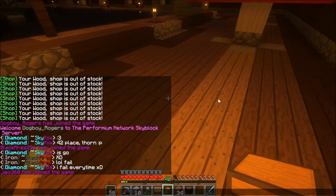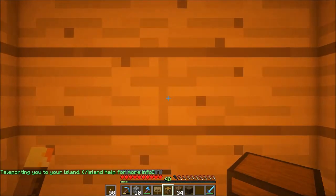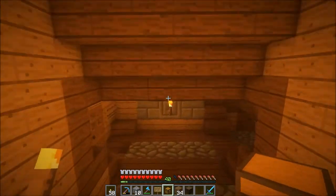One more thing you're going to need to know, especially if you're going to be using sign shops, is how to get to other islands. You can type /isgo — IS is short for Island, Go. I am facing the wall because this was my original spawn point and I have not bothered to change it. But /isgo takes you to your spawn point that you have set on your island. You can reset your spawn point with /sethome but I have chosen not to do so.